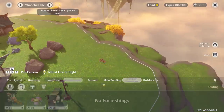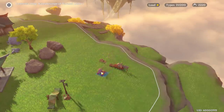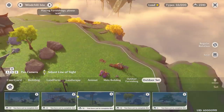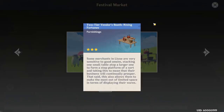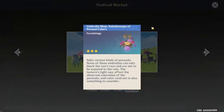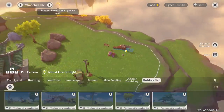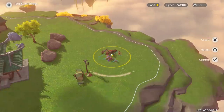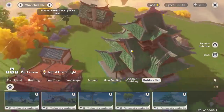Sets do not give more Adeptal Energy than placing items individually. This one is 60, landscape is another 60 — that's 120 — then another 60 is 180, and 30 more is 210. The outdoor set for everything I just placed is also 210. The two-tier vendor's booth, the vase, dazzling delights, and the kaleidoscope together also add up to 210 individually. So it's up to you whether to use a preset set or just place things randomly to stack Adeptal Energy.